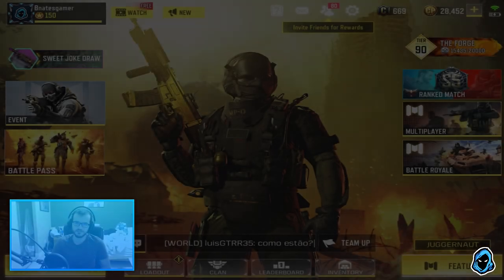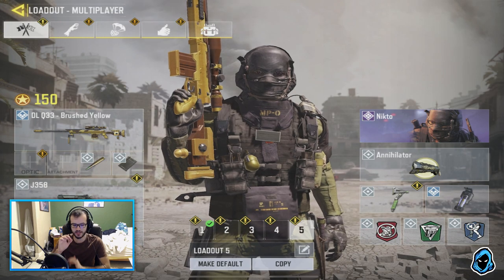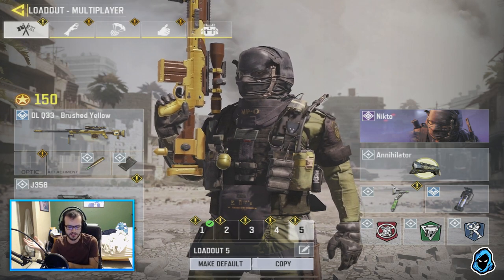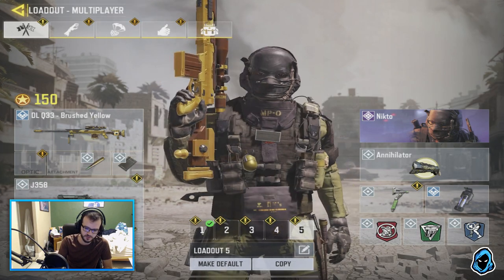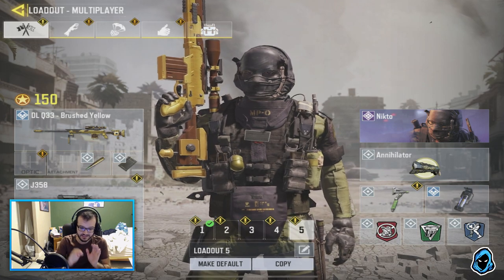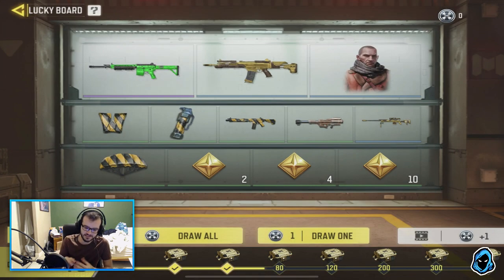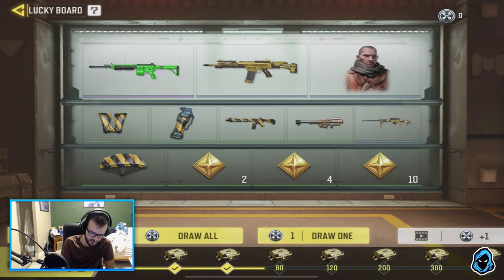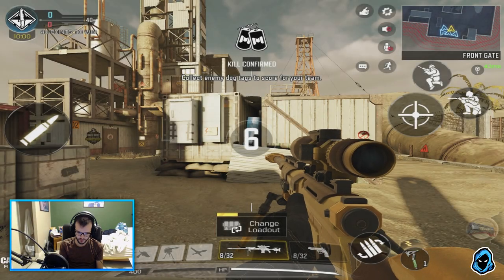Hey guys, welcome back with another Call of Duty Mobile video. Today, just like the golden LK that we looked at, we're gonna be looking at the golden DL — the brushed yellow. It's essentially gold, it's more gold than whatever pictures we got from the current test server in the brand new update. That gold camo will change, but this is the closest thing we got to gold right now. It's brushed yellow — to get it, there's a watch button on the top left, you press that, watch ads and do a draw. It's a blue, which is about 300 diamond-shaped coins. Save up, but it's really awesome.